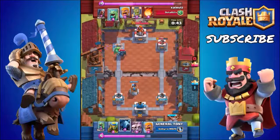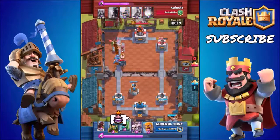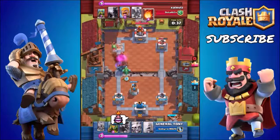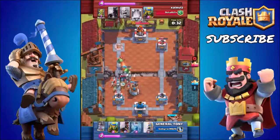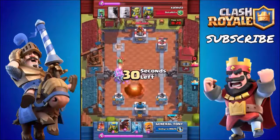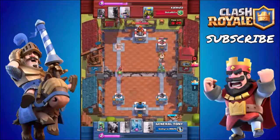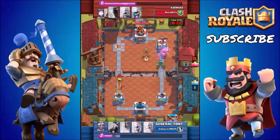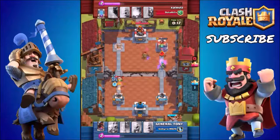That takes us to the second type of card: Spell cards. There's a choice once again, though in the lower arenas you may not have access to every single spell. I would go with the Zap Spell if you're using the Hog Rider — it's very cheap. If you are using the Balloon, go with the Freeze Spell. If you're using the Giant, the Zap Spell tends to work better, but as I said, I'd stay away from the Giant for now.